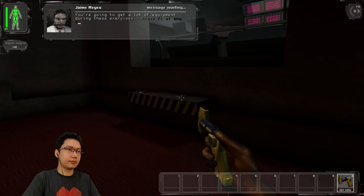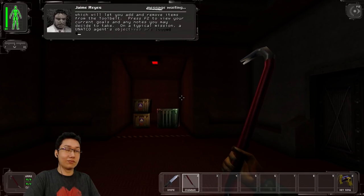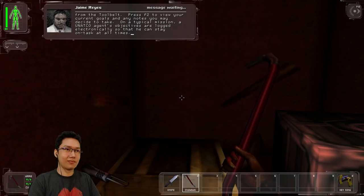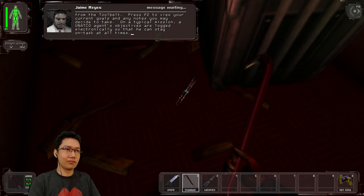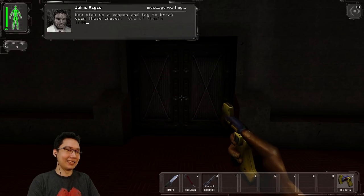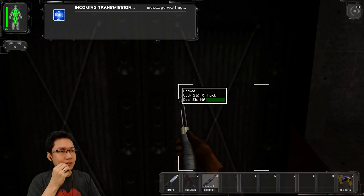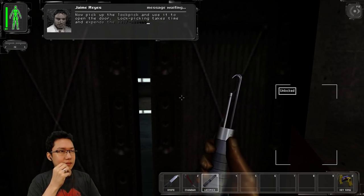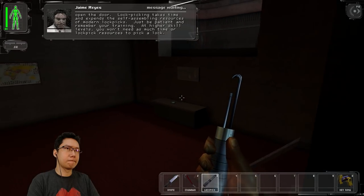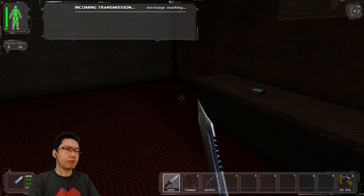You're going to get a lot of equipment during these exercises. Press F1 at any time to access the inventory screen, which will let you add and remove items from the tool belt. Press F2 to view your current goals and any notes you may decide to take. On a typical mission, a UNATCO agent's objectives are logged electronically so that he can stay on task at all times.